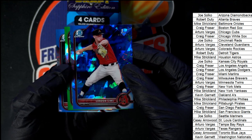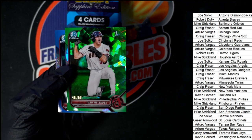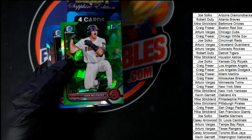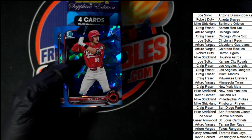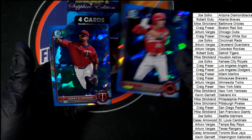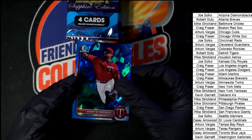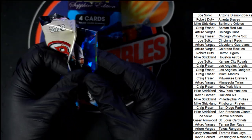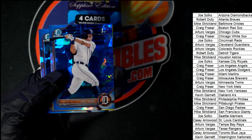We have a parallel coming up — what is this? Diamondbacks, 46 of 50. Nice going, Joe. A parallel here in Sapphire Bowman Draft — Bowman First, extremely collectible rookie cards to have of these guys. Bowman First cards.